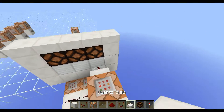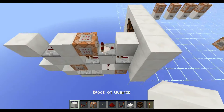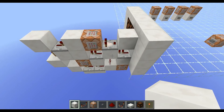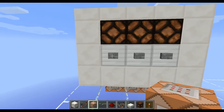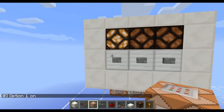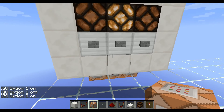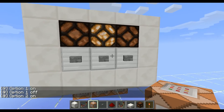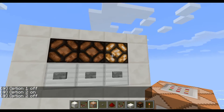I'll now repeat this setup for function two and three. Okay, there we have it — let's test it. Now it says option one is on and the light is lit up. I press the button: option one is off, option two is on and that lamp is lit up. I press again: option two is off and this lamp is lit up. It works fine.